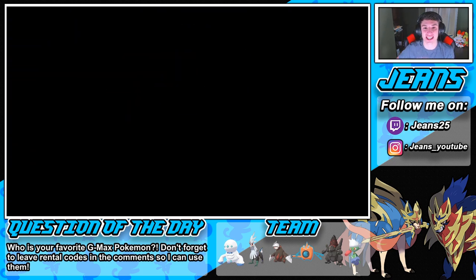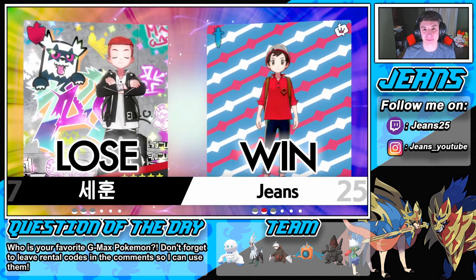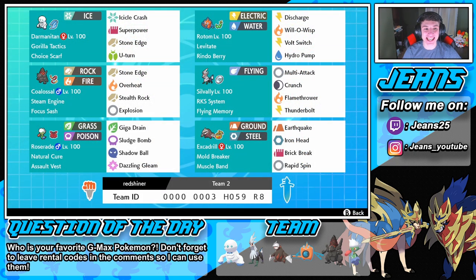Darmanitan with that Choice Scarf and Icicle Crash gets us that W! Let's go! We ended up with a winning record with this team. Here's one last look — if you like to use it for yourself, the rental code is at the bottom of the screen. I really enjoyed this team especially with Roserade and Natural Cure. Definitely a fun team but I wouldn't bring it into high-ranked battle like Master Ball tier — but anything below that, take it in there and have some fun.